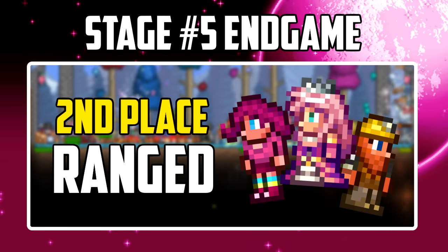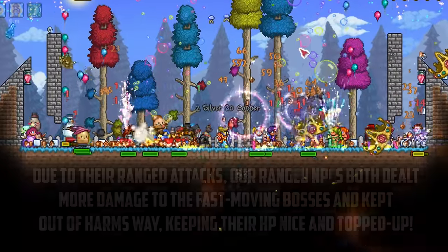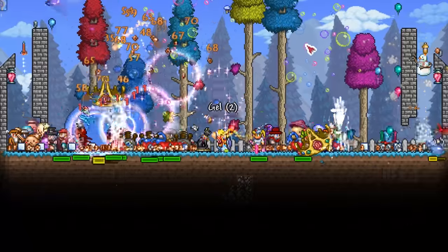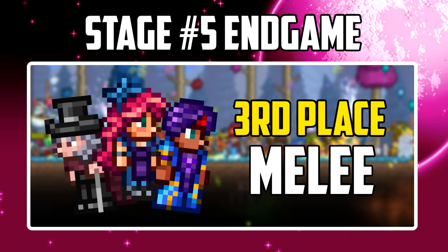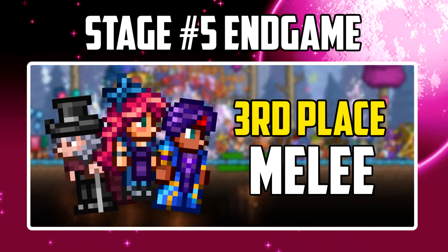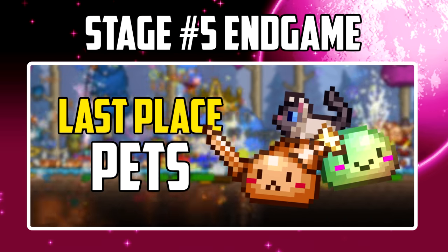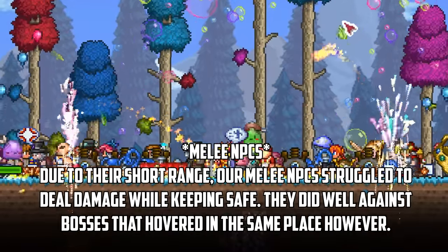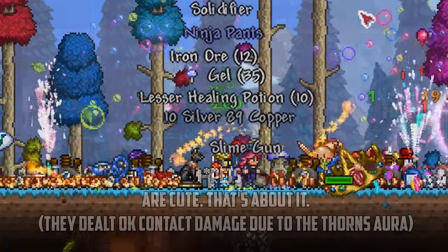Next come the ranged attacker NPCs with the top spot going to the princess. Being ranged units they seem to have a larger attack radius than the melee NPCs, with the princess having the largest of all. The melee NPCs come in next — at times they were really useful with bosses that tend to stay in one spot but they really suffered against enemies that move around a lot. In last place are the town pets and slimes. They don't seem to attack but can deal contact damage when the dryad's blessing is active due to the thorns aura, so it was still worth having plenty of them around to stack up the damage.